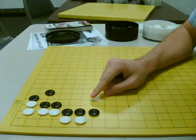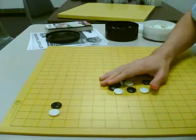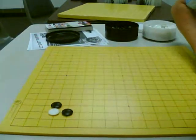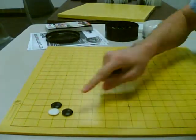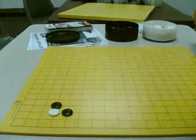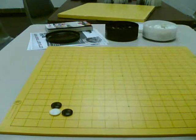Now, everyone should know this variation. Normally, if Black plays on this side, he wants the wall facing this way. And if White's coming in on this side, he's saying this side is not important. So when White's playing this move, normally the wall is just not recommended for Black.